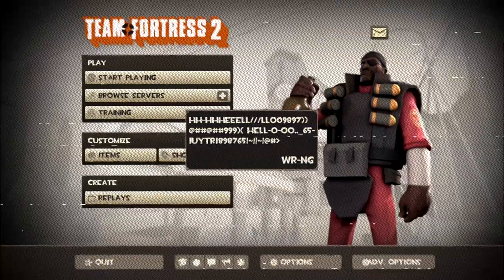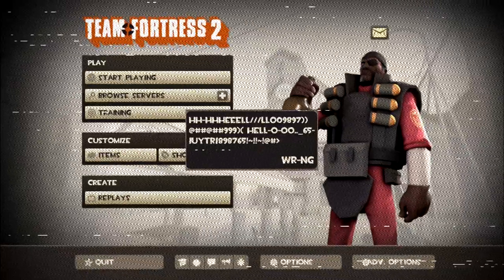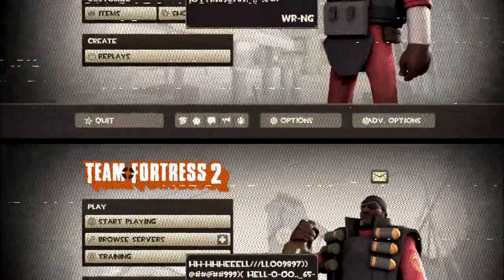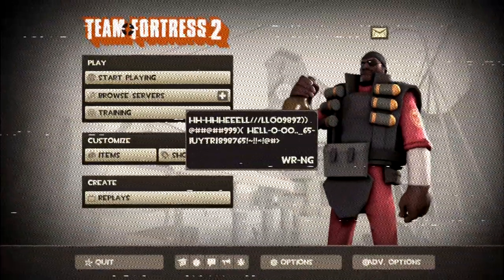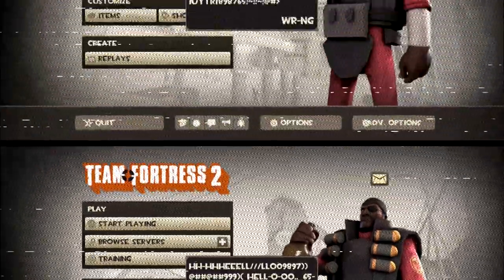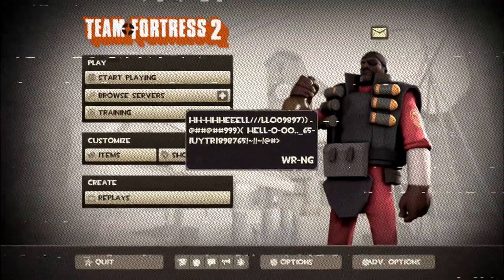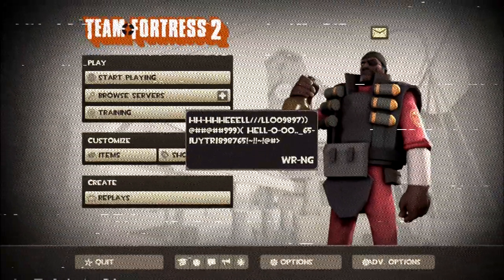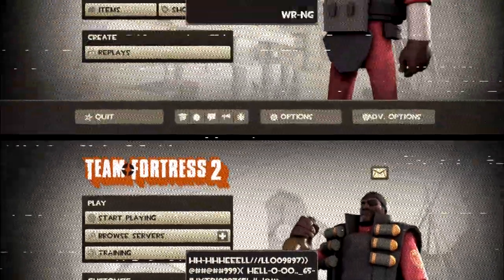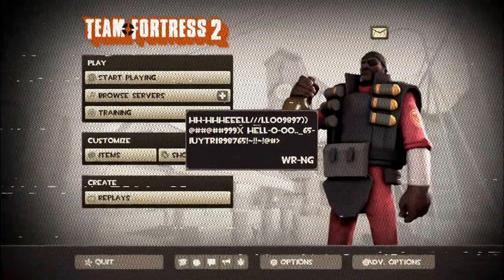After resetting my power and starting up Team Fortress 2 again, everything was normal — the WRNG item was gone and my backpack was in order once again. But every now and then I've been getting little pop-up windows with messages. Most of them are just the nonsense symbols, but occasionally I'll get one with a message — short messages like "I am here triple slash eight double asterisks" and "CSU greater than symbol" have come up. All of them end with the word WRNG. Nothing I've tried can stop these messages from happening, not even a brute force reinstall of Team Fortress 2.